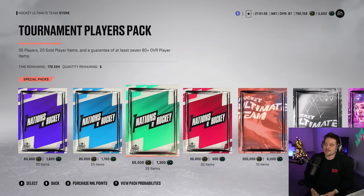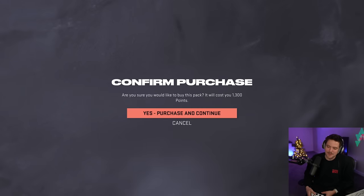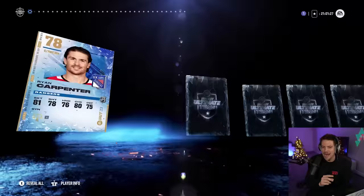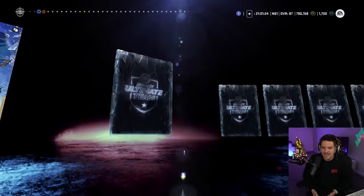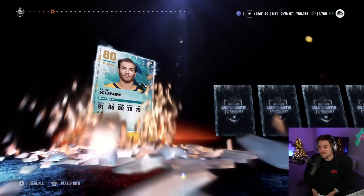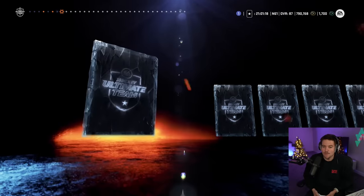Last episode our curse was broken — the purple outline popped up, we got a Patty Kane. But today we are hoping for an 88-plus overall. It's a tradable pack as well, so a tradable 88-plus and we are golden. Hopping into pack number one — 90 overall Matthews, 90 overall McCarran, and most importantly 90 overall Patty Kane would not be a bad pull. We're looking for something higher than an 82.